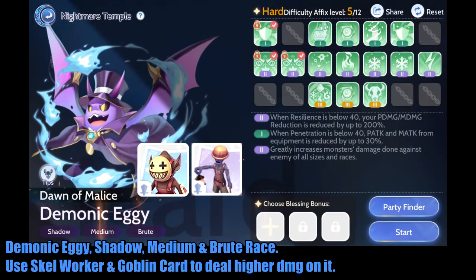Demonic Eggy — Shadow, Medium, and Brute Race. Use Skeleton Worker and Goblin card to deal higher damage on it.